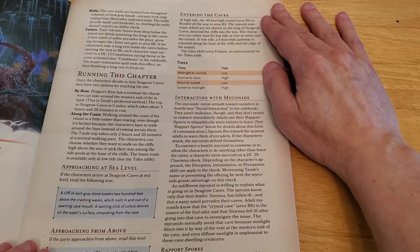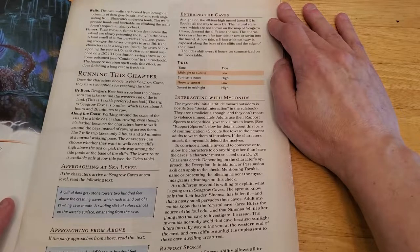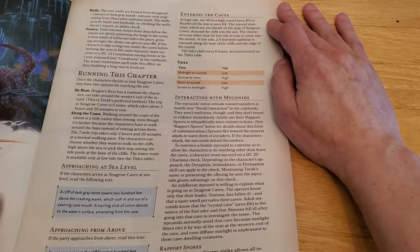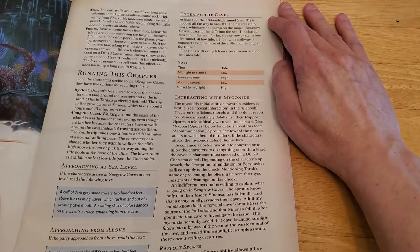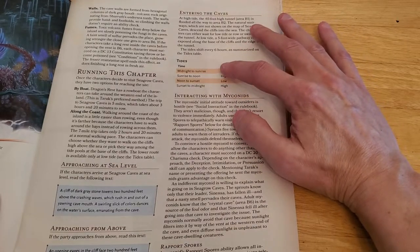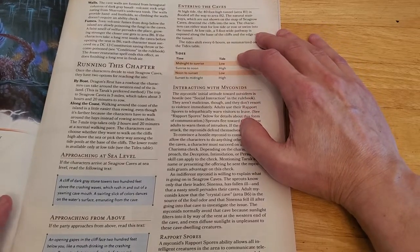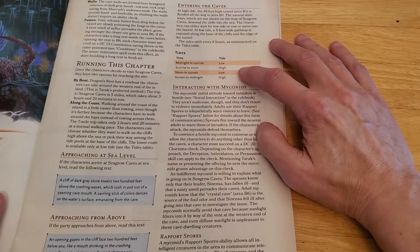Entering the caves: At high tide, the 40-foot-high tunnel, area B1, is flooded all the way to area B2. The natural stairways descend the cliffs into the sea. The characters can either wait for low tide or row or swim into the tunnel. At low tide, a five-foot-wide pathway is exposed along the base of the cliffs and the edge of the tunnel. The tides shift every six hours. Tides table: midnight to sunrise — low tide; sunrise to noon — high tide; noon to sunset — low tide; sunset to midnight — high tide.